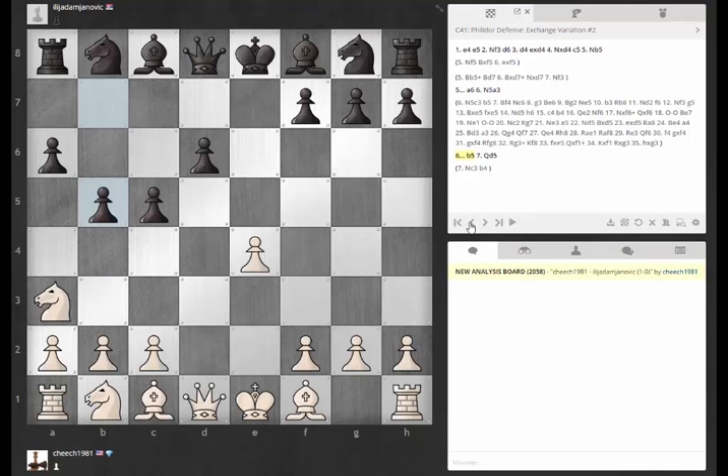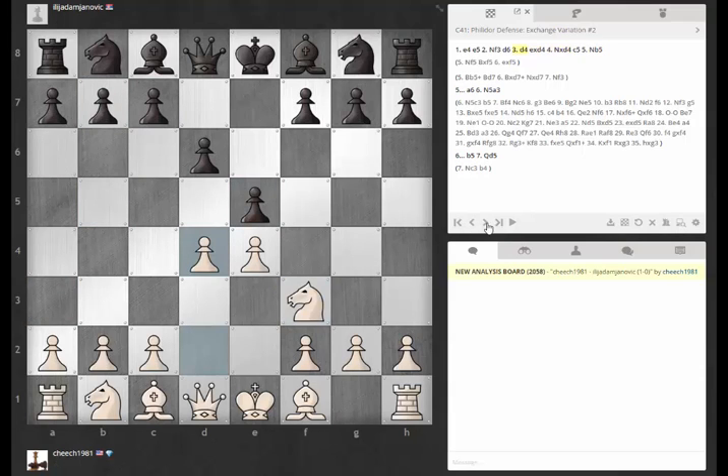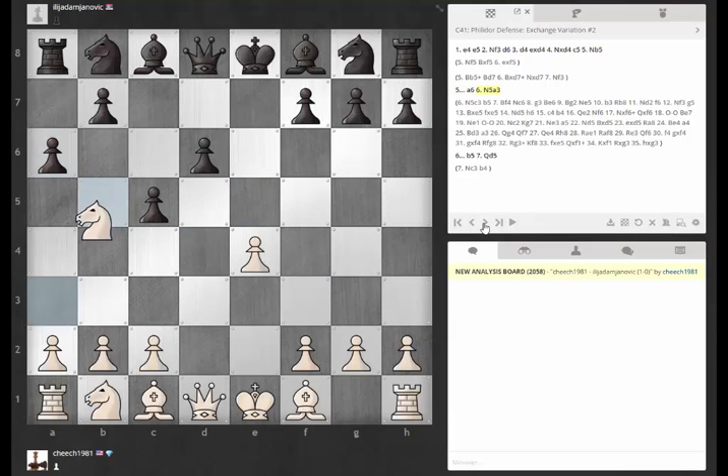I've never really liked playing that — what is that, like a Kolesnikon Sicilian or something? I always forget the variations. If you know something about that kind of position, like where to put the knights, feel free to chime in. In the game, I did this.